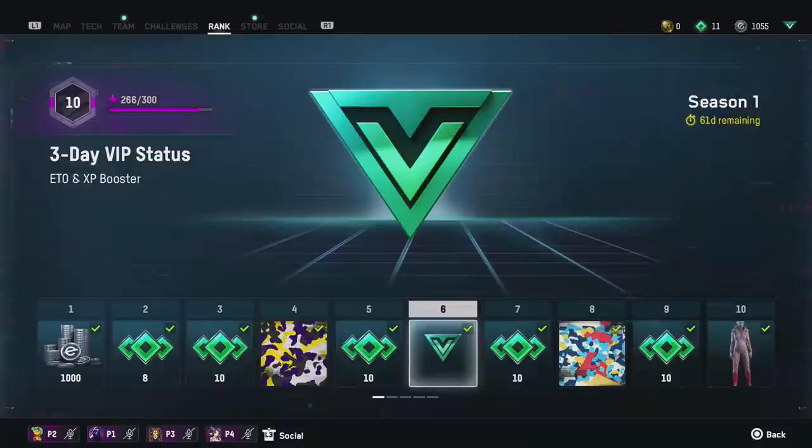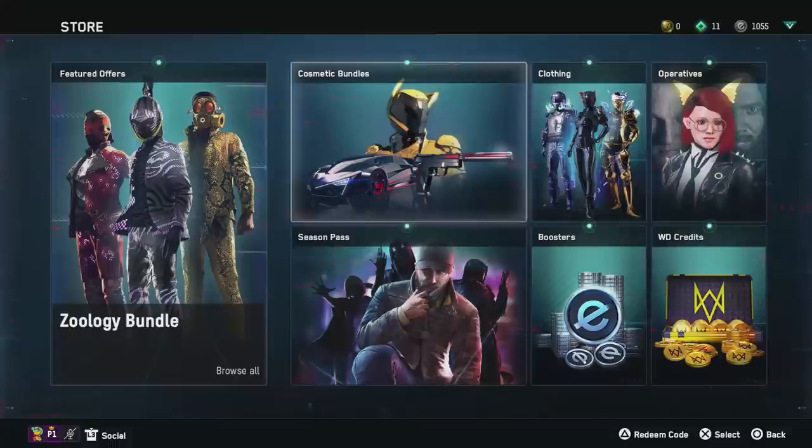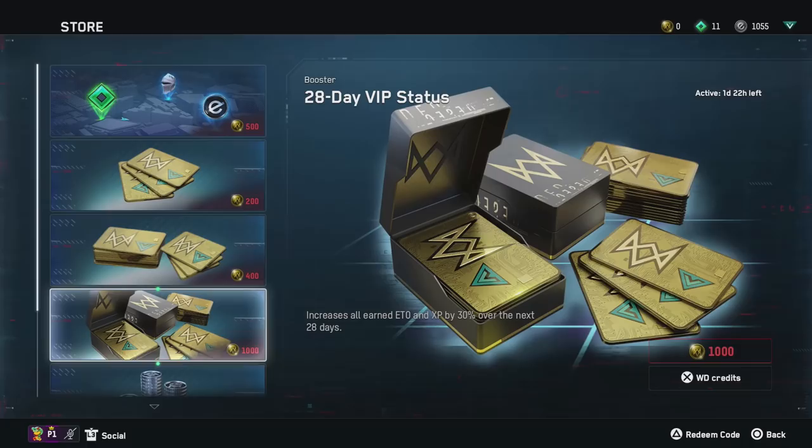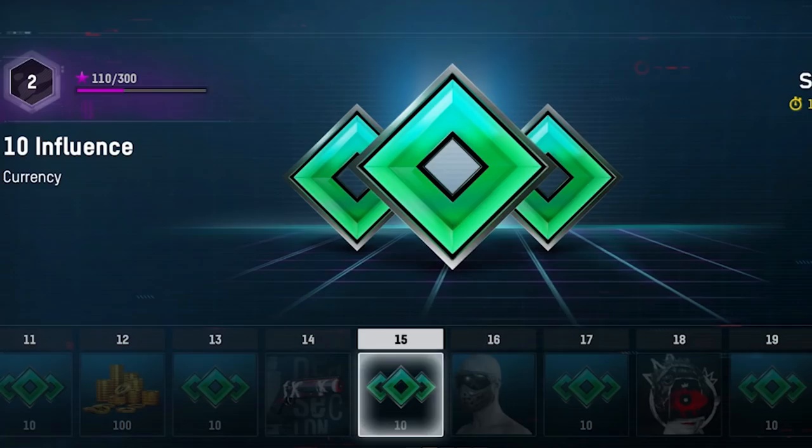There are also XP and ETO boosters. You get one for free at level 6 — go to your battle pass and claim it for three days of a 30% bonus on ETO and XP. You can also buy one from the store, but the battle pass one is completely free. Once you receive it, you can wait and activate it strategically.